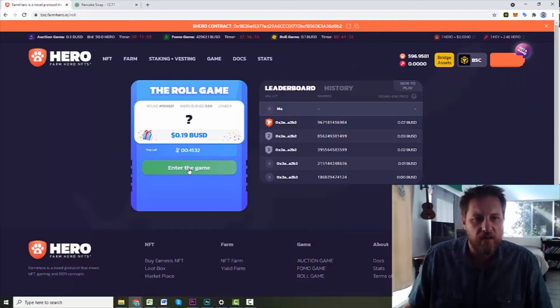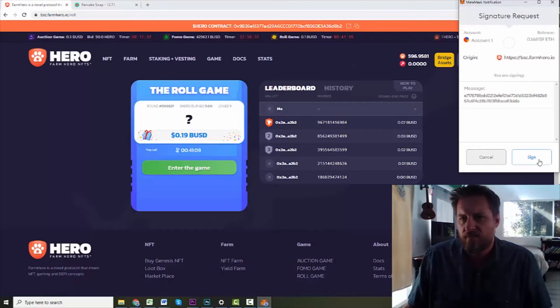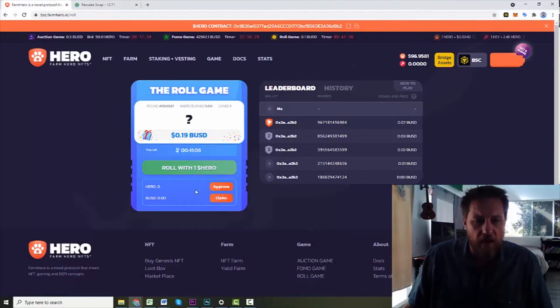Let's try entering the game. I'm signing to agree to look at it. Roll with one hero — a hero is two cents. I'm going to roll.